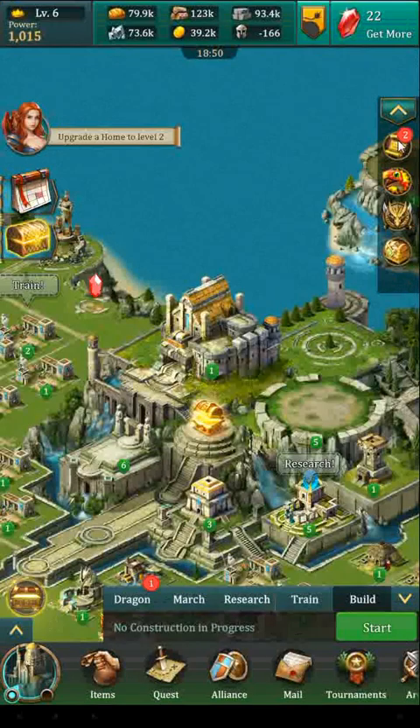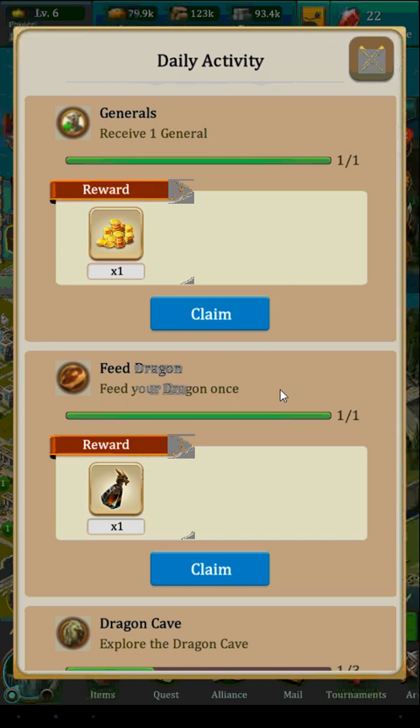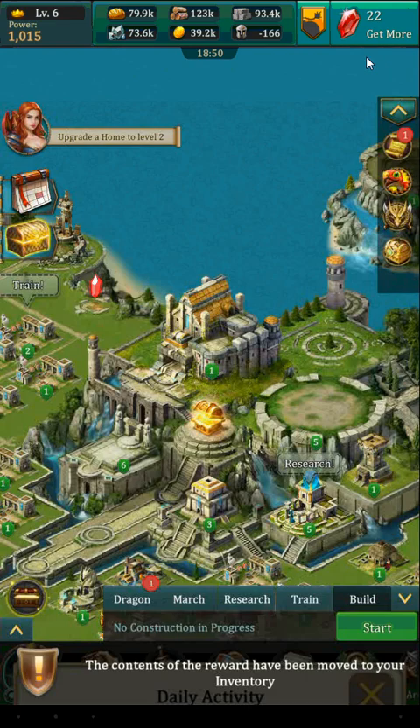Having fed him, we can go into our daily activity and look for 'feed your dragon once.' That will give us this reward, so we'll claim that and pop out of there.